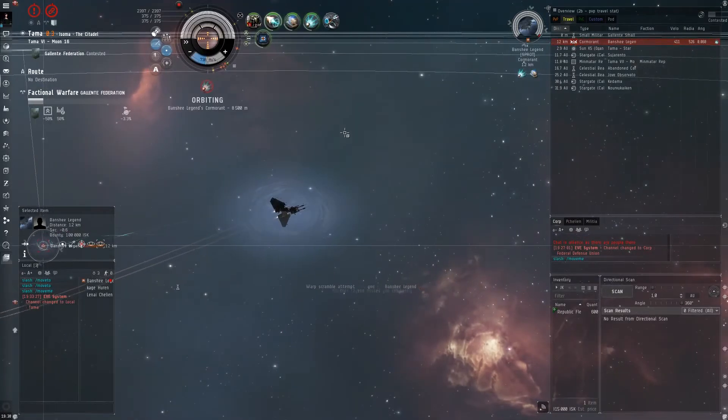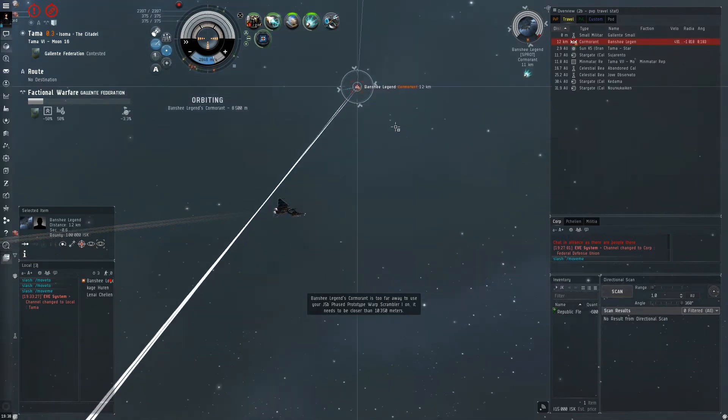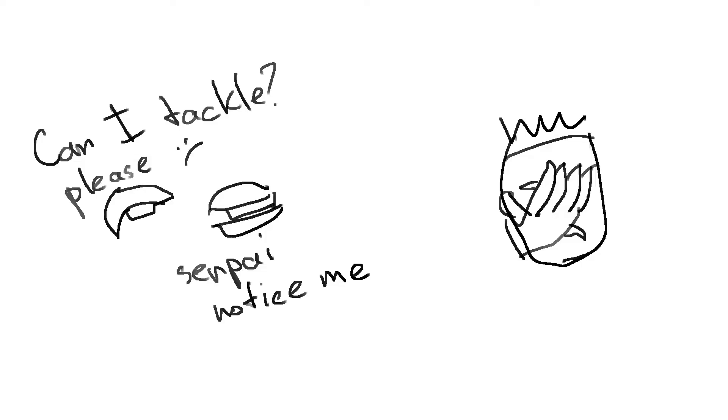On a small scale, any ship with scram and web would fit into this role. For science though, let's check out each race's tacklers on this job. Note in advance: the Atron and the Executioner are kind of failfits.